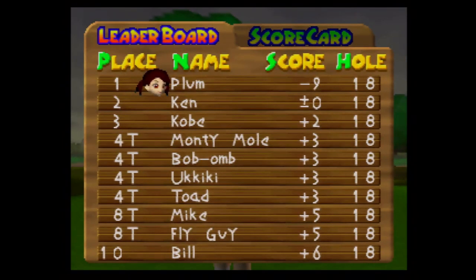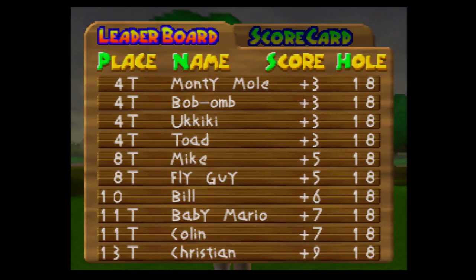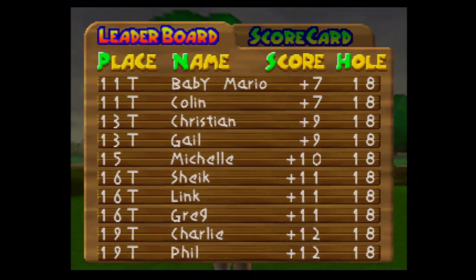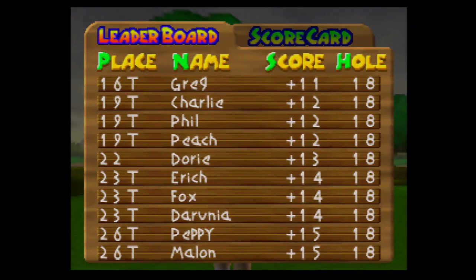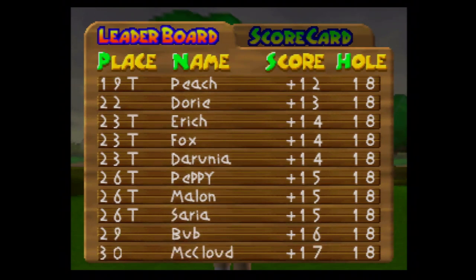We have officially won the Toad Tournament. Ken came in second, and Yukiki came in tied for fourth. Bill came in tenth — Bill is from Star Fox 64. Sheik came in sixteenth, tied with Link. You're saying Zelda in disguise tied with Link. Dory from Mario 64 came in 22nd place. Fox tied with Eric in 23rd place, and Fox tied with Darunia too. Peppy — I forgot Peppy, my boy Peppy — he came in 26th. And Peppy tied with Malon and Saria. I just love this game's references to other games.